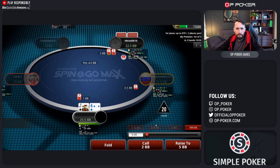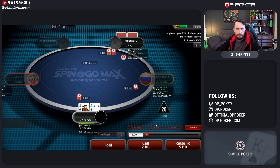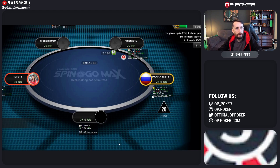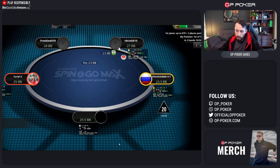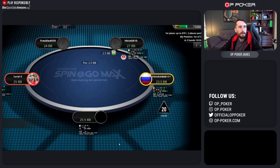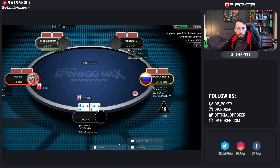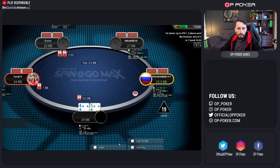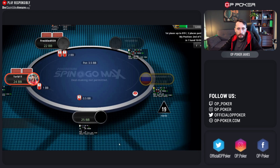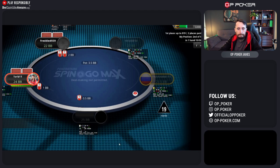An opponent raising three times the big blind is generally enough for me to mark them as a recreational player. Once there's only two people behind, it plays almost like a spin and go, so there's very little reason to raise that sizing. I would make the mark there. We've got a min raise and we've got four-five offsuit, so obviously folding.